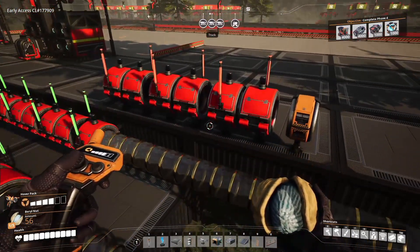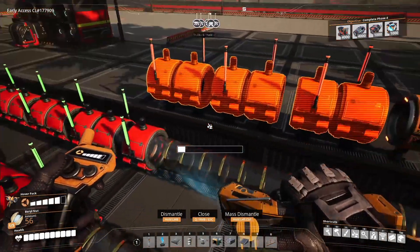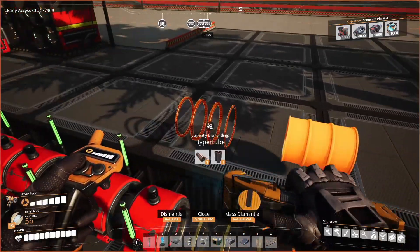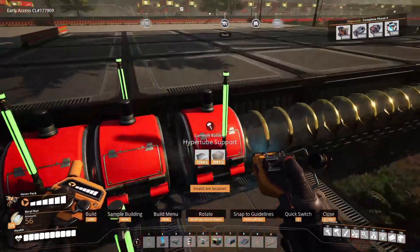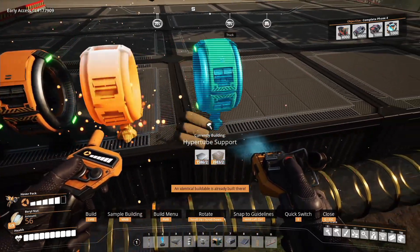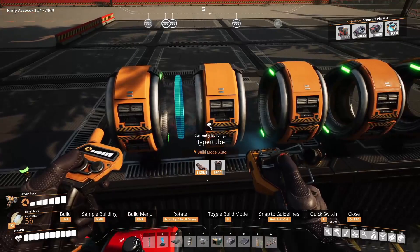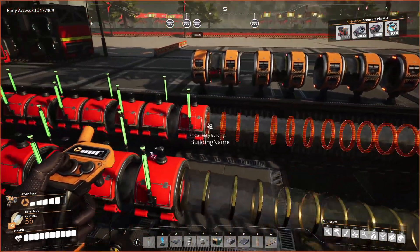Wiring these up is super easy. There is another way you could build these - just personal preference. You could build with the supports, so instead of having to delete the tubes, you'll have to add them. I personally prefer deleting the tubes, but maybe some of you guys will prefer to build them this way.